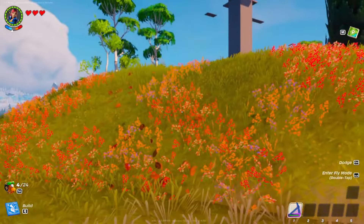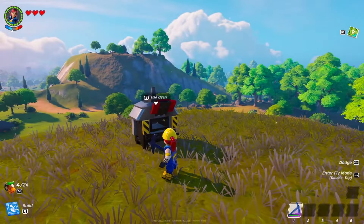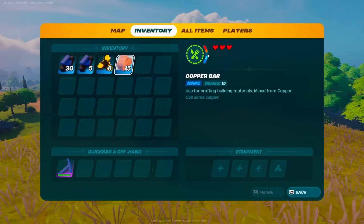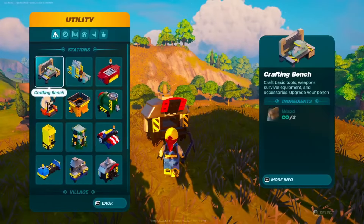Once you load up, the oven should still be there — and it is. If you open up your inventory, you now have 35 obsidian slabs, 8 bright core, and 15 copper bars, which are the ingredients used to create the oven. You can actually do this with any single one of the stations.